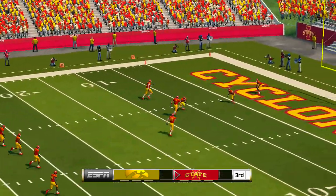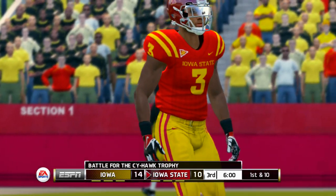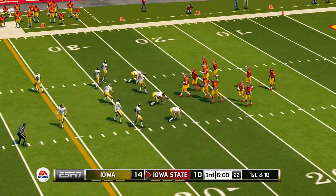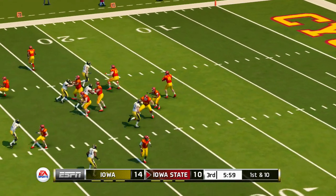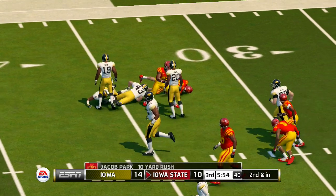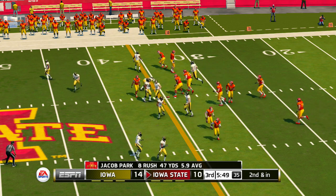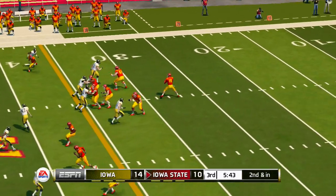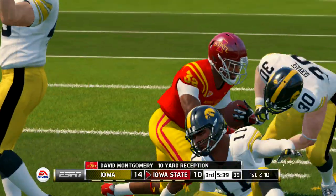He kicks it off and he got all of that one — this one's going to be down in the end zone for a touchback. This deficit can be easily overcome, but they have to be thinking if they don't get something going on this series, the burden is going to be felt by their defense. He's tackled around the 35-yard line. They'll spread the field with five wide. Dumps it complete over the middle and down he goes at about the 45.